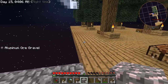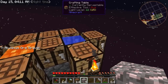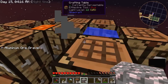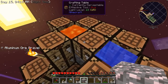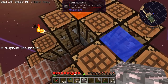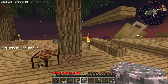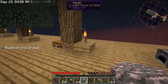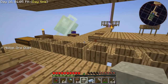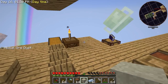Looks like my next expansion of the platform is going to need to be a place to do hammering and sieving. But I think before that I want to work on a transfer node to pick up this cobblestone for me. But before I can even do the transfer nodes, I'm going to need redstone, which is going to mean sieving a lot of sand.